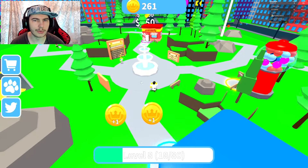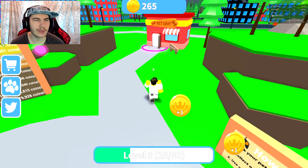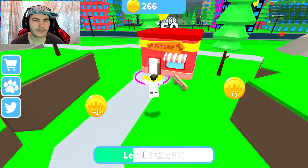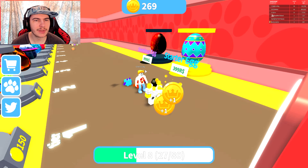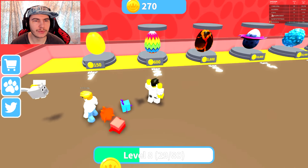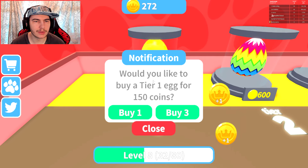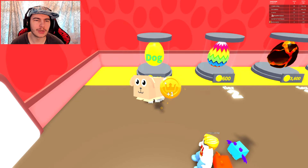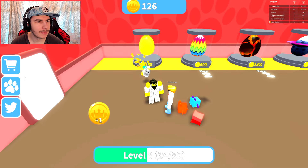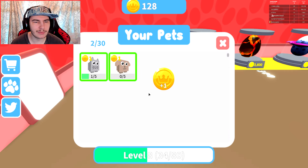Where do we buy— oh, there we are. I'm trying to figure out where the shop is for pets, I keep walking past it. Let's go have a look and see how much the pets actually cost. I don't know if it's worth buying pets or just going straight through to the next area, but our pet is the only thing making us coins right now. Let's buy some of these — we can buy one right now. We got the Doge! I guess I'll take it.